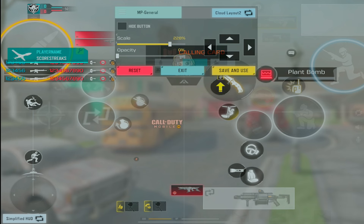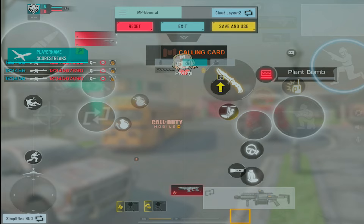Here is my six-finger claw HUD — I do play on iPad. We have the shoot button top left, in the middle we have the aim button, the switch weapons button, the inspection button, and the reload button. On the right side we have the jump button, the crouch/prone button, the tactical button, the operator button, and the lethal button. At the bottom right we have pickup weapons and our killstreaks.